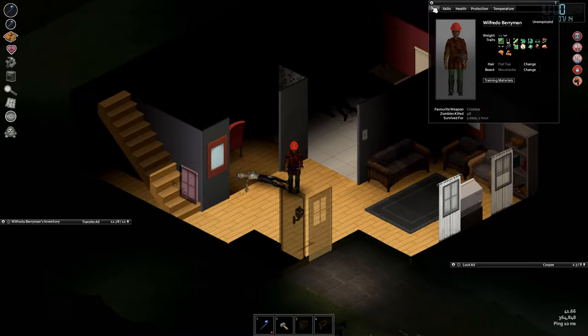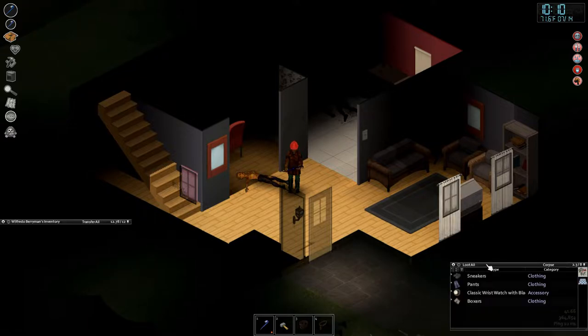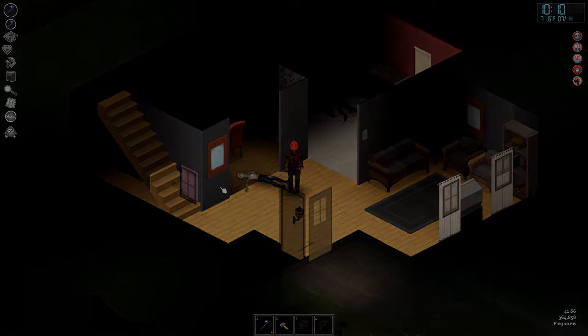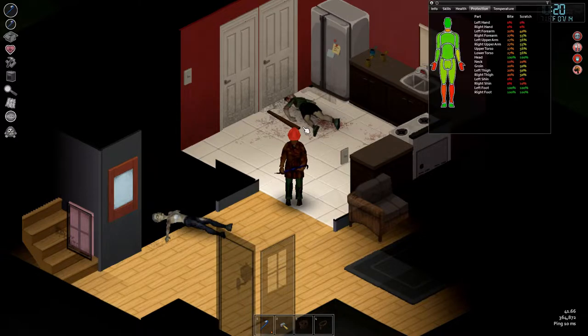J is for information — 'J is info' is the only way I can remember it. I is already taken for inventory, so you've seen my inventory layout on the sides. And the last one: P for protection.